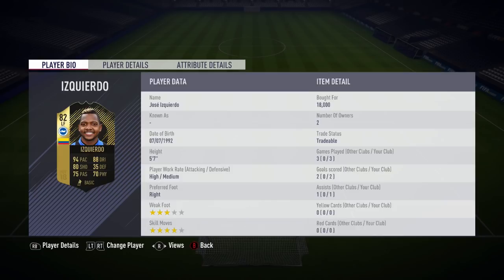Looking at the stats on his card, he has an 82 rated card, which is a pretty big upgrade from his base card anyway. He's got 94 pace which is incredible. I played him as a left forward in a 4-3-2-1 formation and that 94 pace is insane. He's also got 88 dribbling which is very very decent as well. 80 shooting is pretty average, not fantastic. If he could maybe get another inform card it'd be like 84 or 85 shooting, then it's looking really really decent. 75 passing is pretty average, not really spectacular.